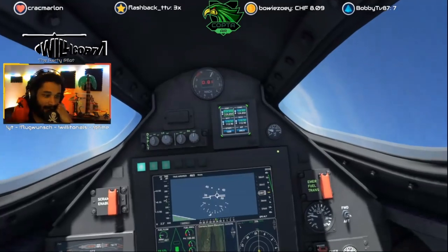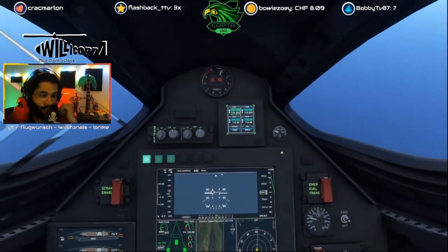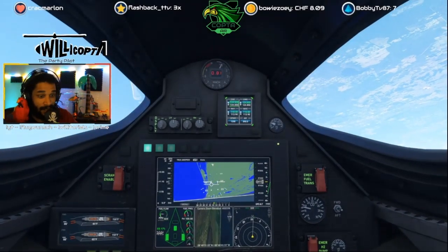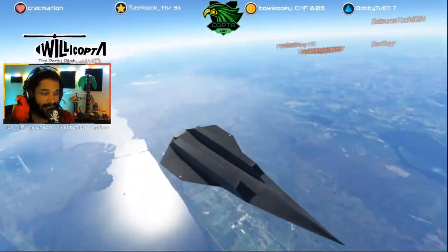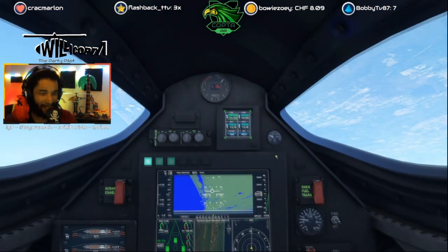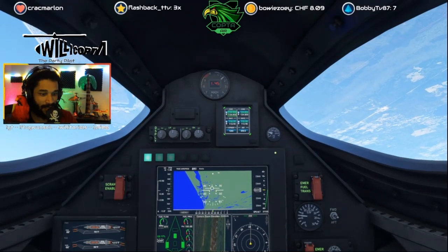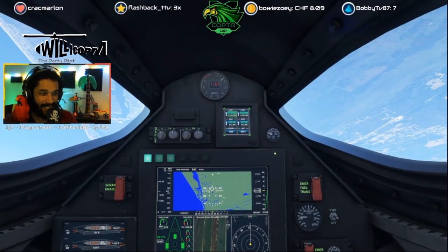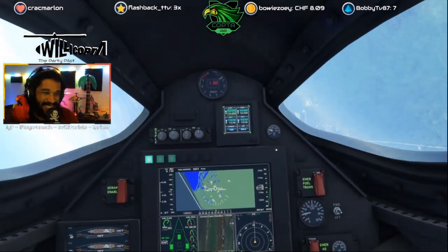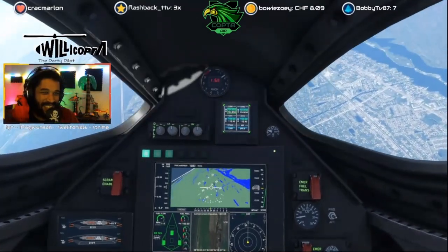35,000 feet. Now let's train our head — roll inverted. Now you can already reach Mach. Head spin. 26,000 feet. 20,000. Check. We're pulling out. Come on baby. Nice and easy. First roll out, then pull up.